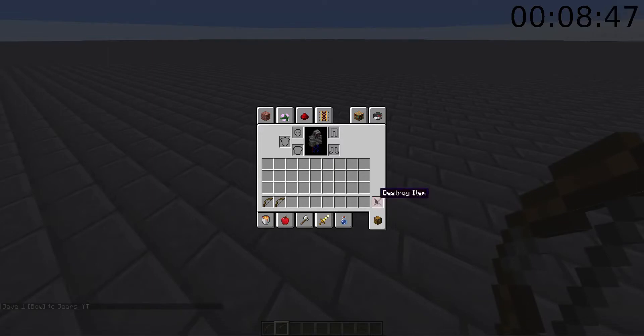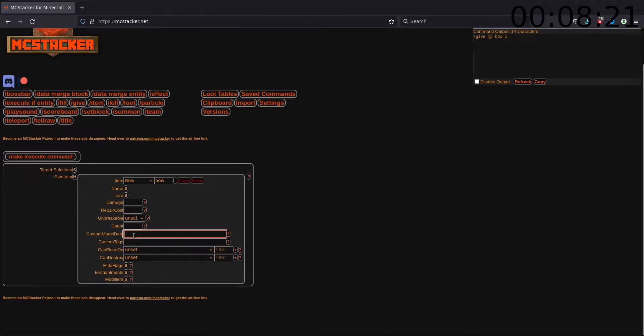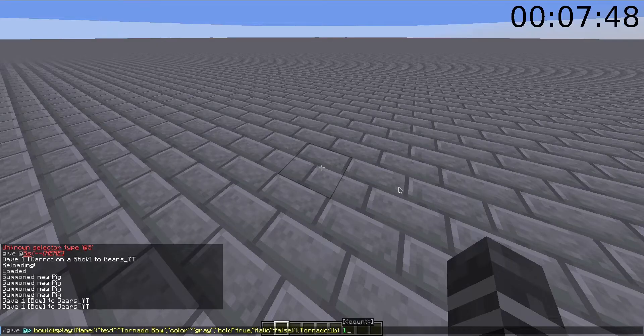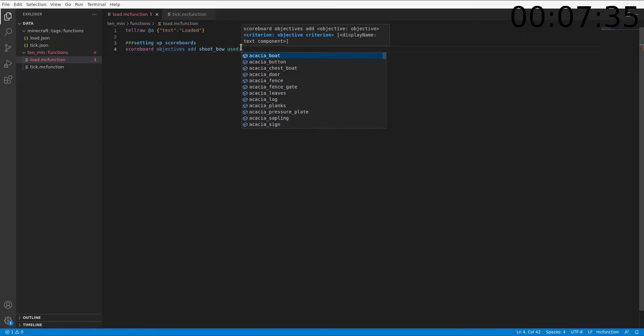So then we just generate a slash give command. I probably should be a little bit quicker with this because it's still only 10 minutes, and 10 minutes isn't a long time. So custom tags — that's the most important bit: tornado 1b. And then I'm just going to have a name of tornado bow, maybe make it kind of grey, and bold and not italic. Now we do scoreboard objectives add shoot bow used bow.